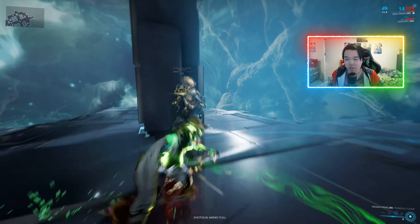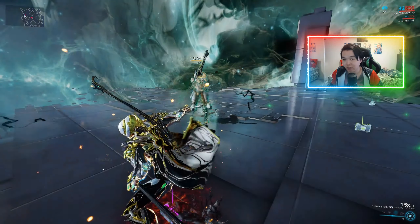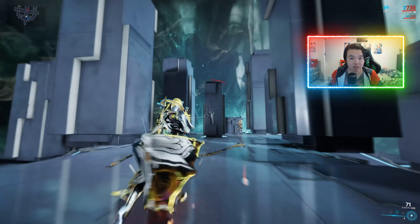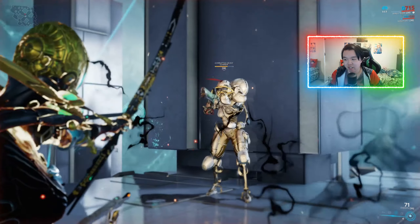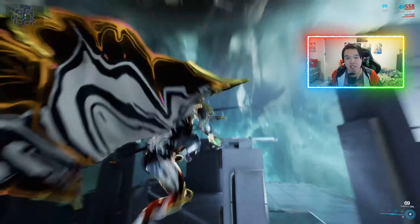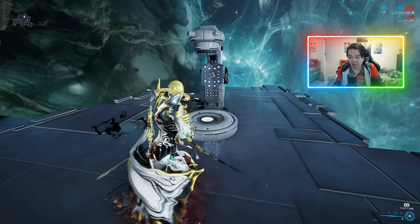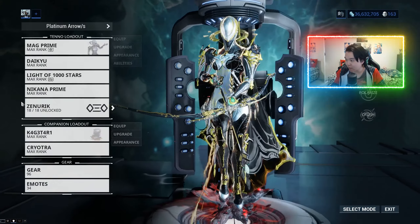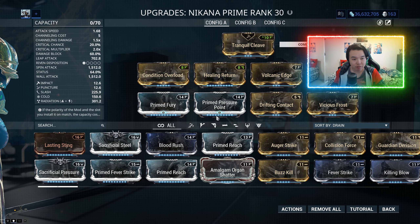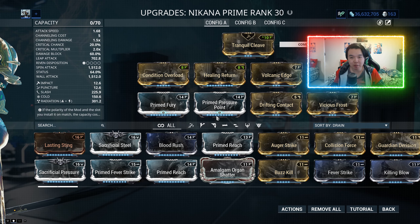Now we get to use the lifesteal. The lifesteal from Amalgam Target Acquired doesn't seem to do a whole lot — it's plus 3% by itself, and I don't think that's all that good. That's why on my Nikana Prime I've decided to use Healing Return instead. The thing behind me is Voltaic Strike, for anyone wondering — it's a very basic build but it works.